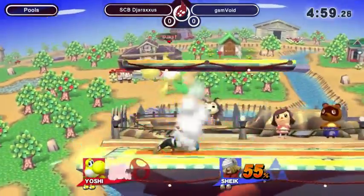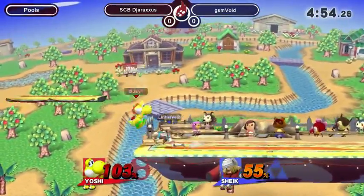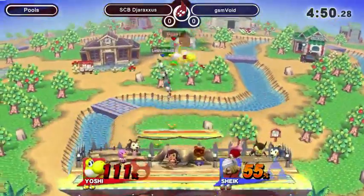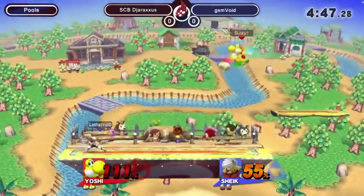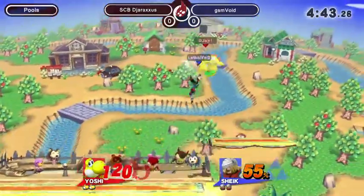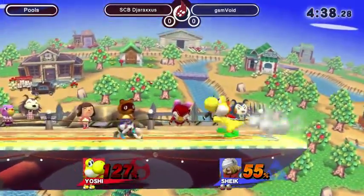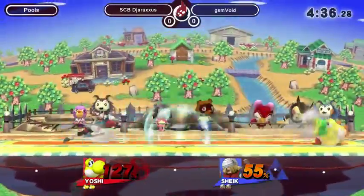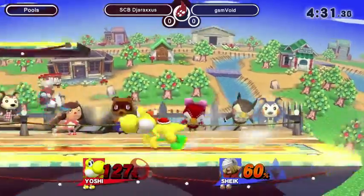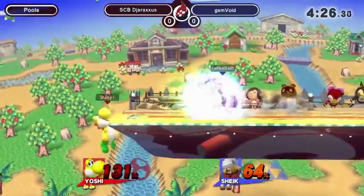Right now we just have some zoning coming from DJ, but Sheik can use her speed to get inside, and those needles are one of the best projectiles in the game for zoning. Void is just running around, poking away, grabbing, and DJ is really trying to stay on the platform, kind of running away, but it's not really working out. Void just hits the damage and backs off, and DJ needs to start adapting. Void is just getting away with this, and DJ is at kill percent right now.